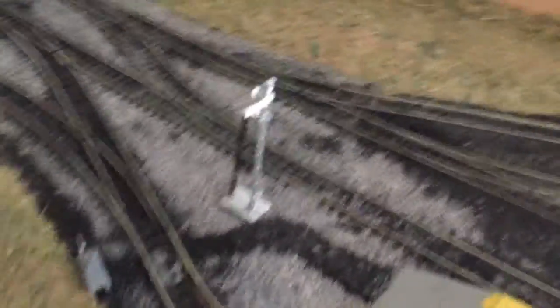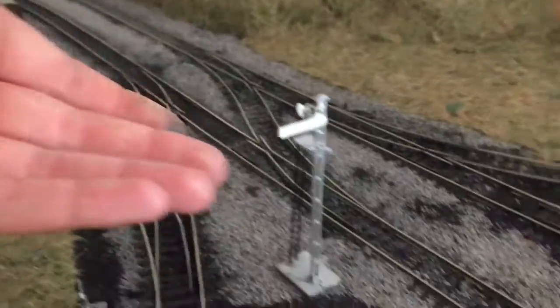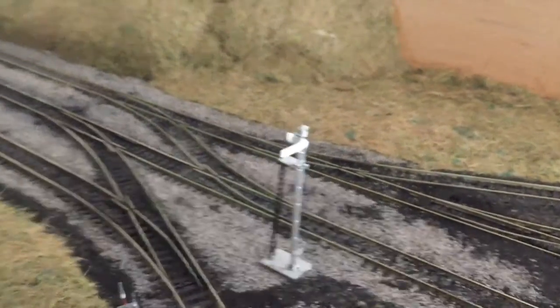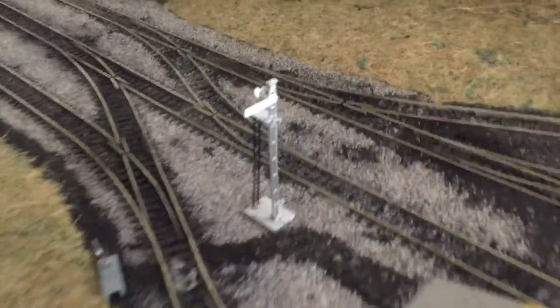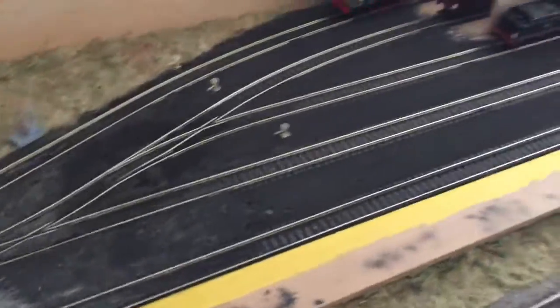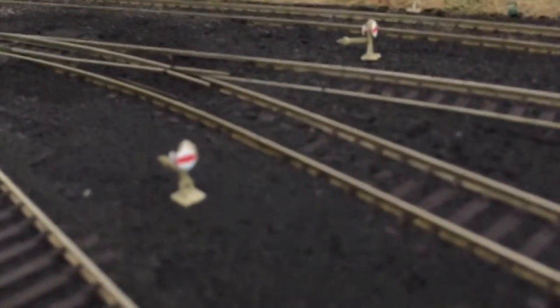I'm building an SR home signal at the moment and painting it - it's a Ratio kit, and they're really good. I got sandpaper for the platform and I'm spraying it a sort of grey. I took more time on the ground signals and they came out really well - I've painted them grey so they stand out against the black, which looks nice. I've also painted this all concrete, ready for weathering, and added a security fence.